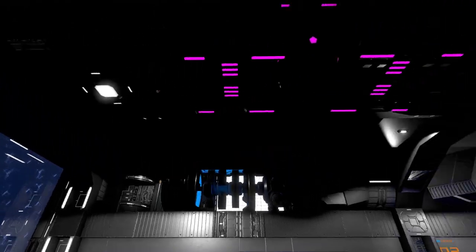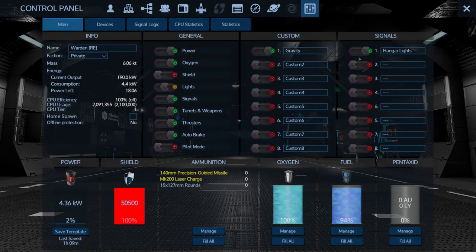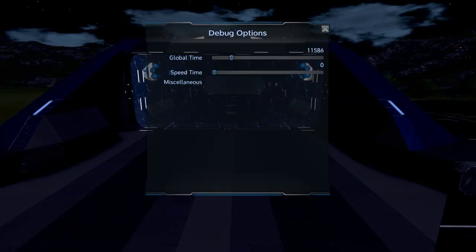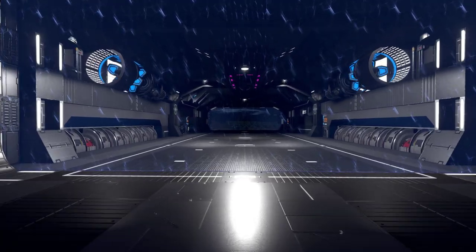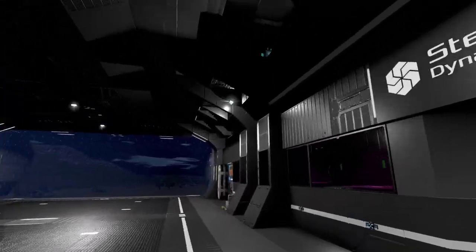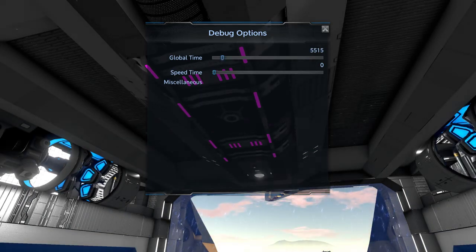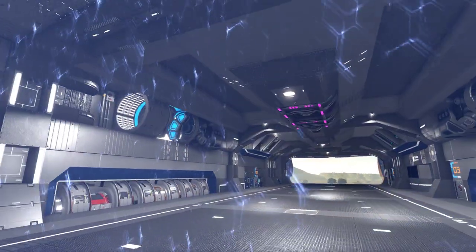Let me turn on the hangar lights and go to nighttime to see if it kicks in more lights. Yes, it did turn on some more lights in the hangar. It's a slick looking hangar - I love all the block work around the sides and how the warp drive is installed. Sorry about the lighting issue - I used to like to view these at nighttime but it's just too dark now to do that.